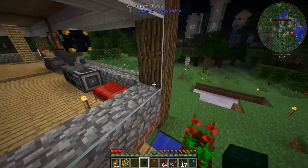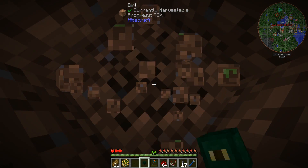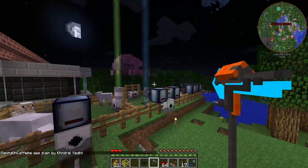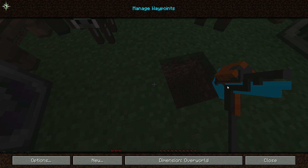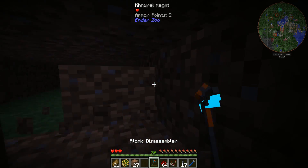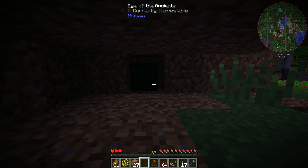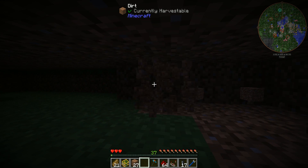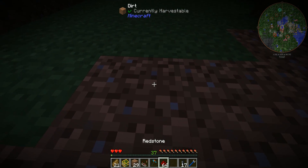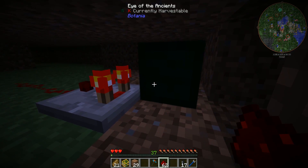Essentially, if there is one mob inside the pen — within a 6x6 area around the Eye of the Ancients — it will output a redstone signal of zero. We're going to place the Eye directly beneath the cow pen area. We place the comparator next to it and can see right now we have a power of six, which means it's detecting seven mobs in the 6x6 area above it — the sheep, cows, and chickens wandering in and out.